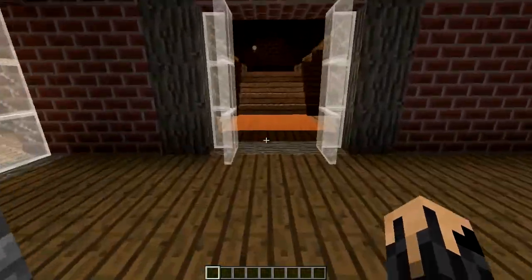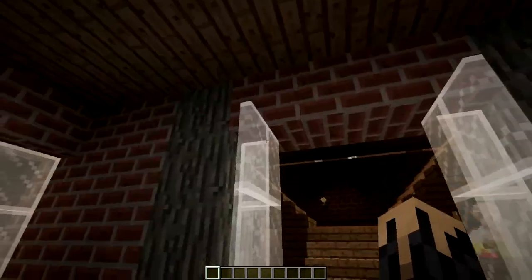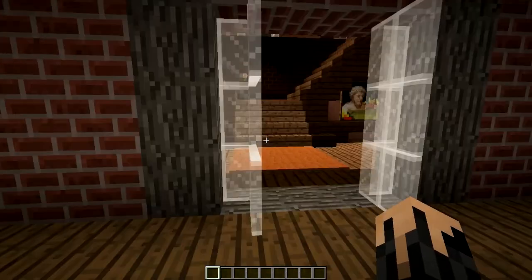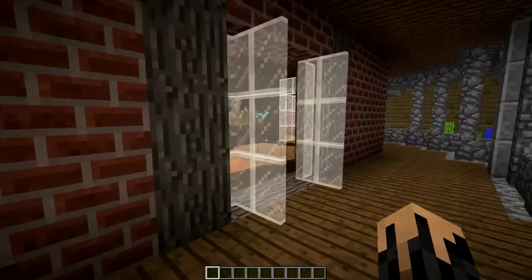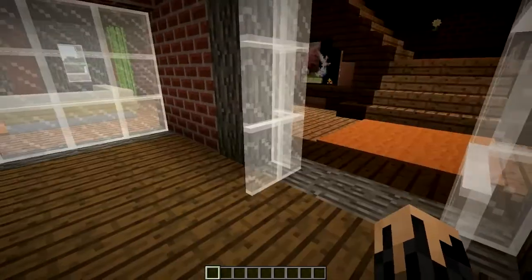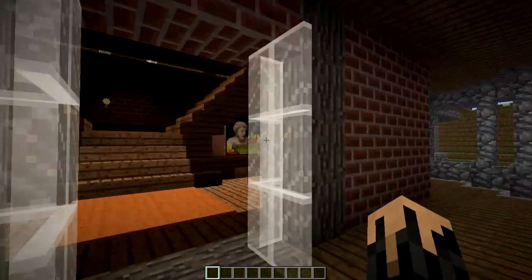So we walk inside — it's really important to have a nice opening. And actually this door right here, you're going to see a lot. I just don't like the Minecraft doors and I kind of like this, so I'm going to be using this a lot. Probably 90% of my houses will open up like this. Looks like a nice glass door.